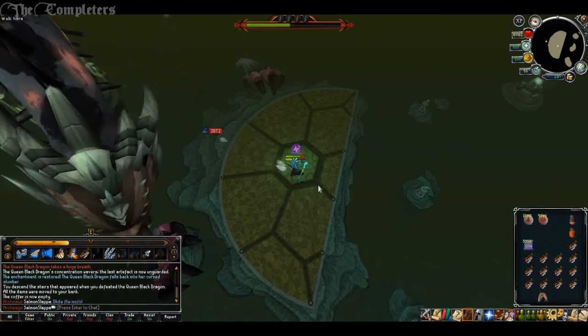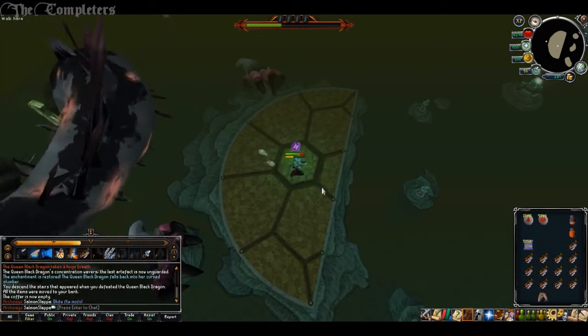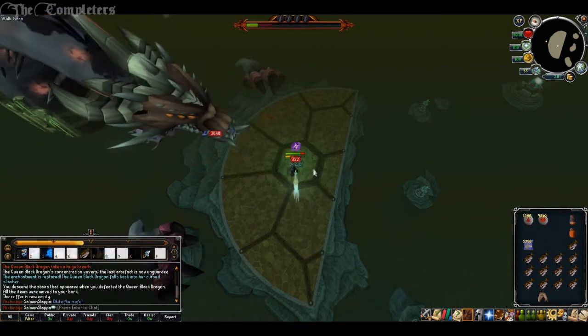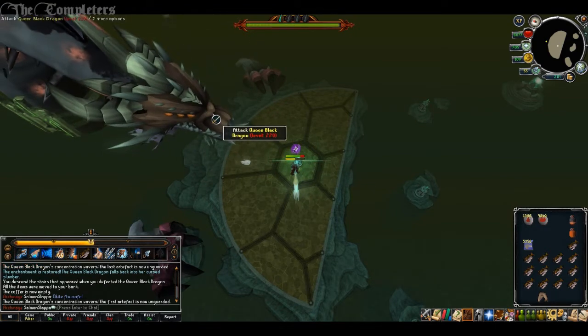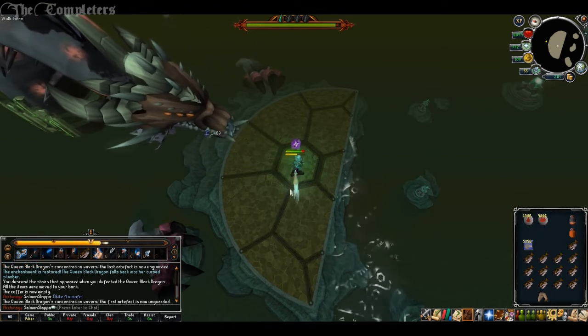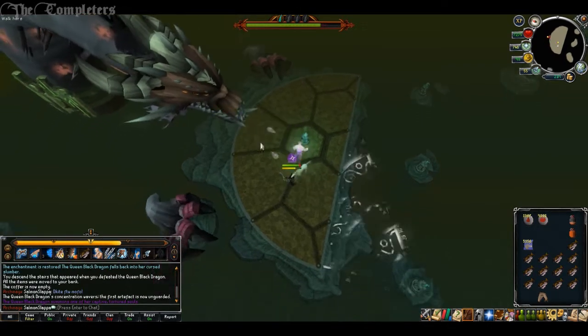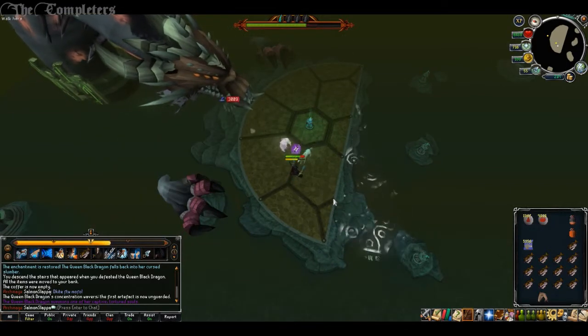A bunch of other stuff came along with that update. They updated the Solomon's Store — which is kind of meh. They also added the new XP lamps from the Genie lamps. Some of you may have got pieces of it in drops and skilling. It's like the spout, the pot, and the handle — you combine those three pieces and it'll make a lamp.